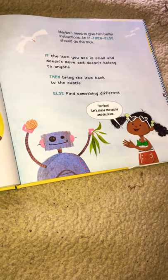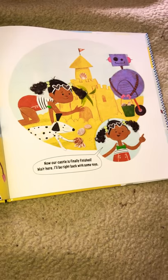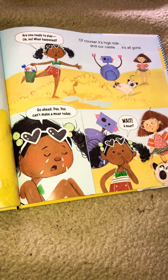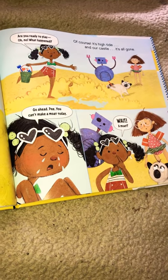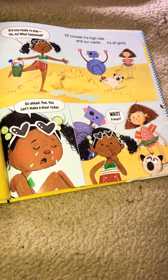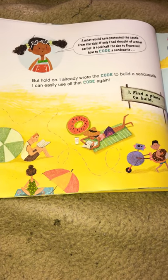Perfect. Let's shape the castle and decorate. Now our castle is finally finished. Wait here, I'll be right back with some toys. Are you ready to play? Oh no, what happened? Of course — it's high tide and our castle, it's all gone. A moat would have protected the castle from the tide. If only I had thought of a moat earlier.